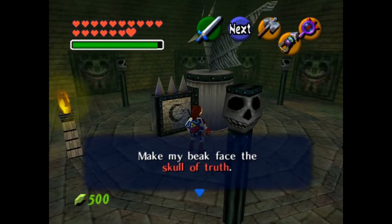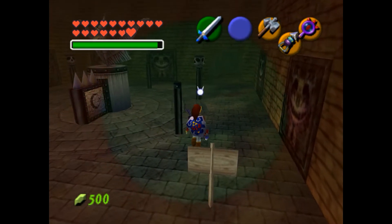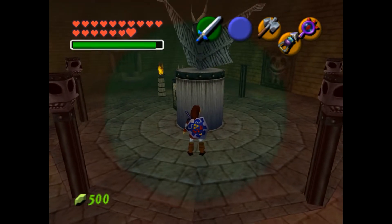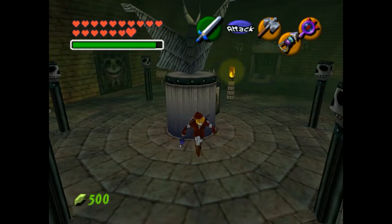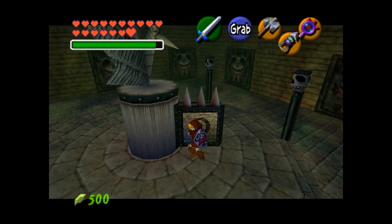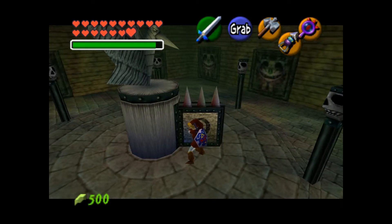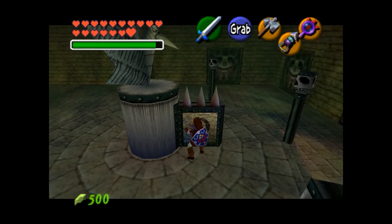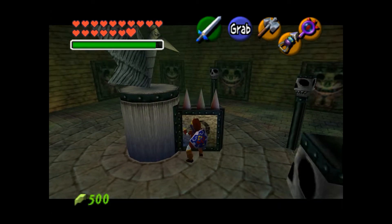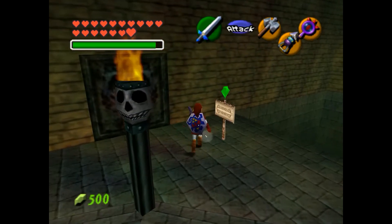Make my beak face the Skull of Truth. The alternative is 'the center of the deep darkness.' With this one, what you do is pop on your lens. Notice how only one of these skulls is actually there when you have the lens on — that's where you want the beak to face. Let's go ahead and push it. You could probably just trial and error by pointing it at various lanterns and hope for the best, but might as well do it the easy way.